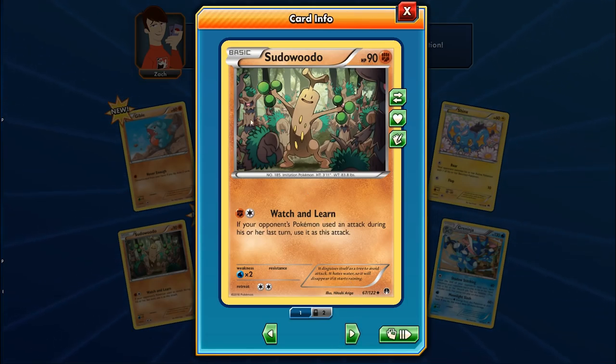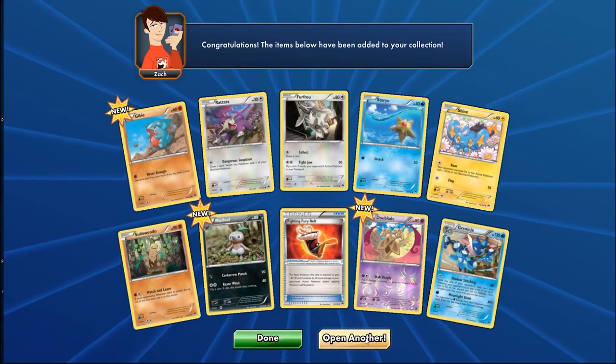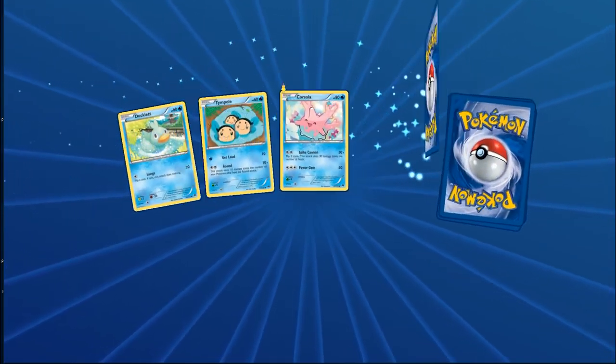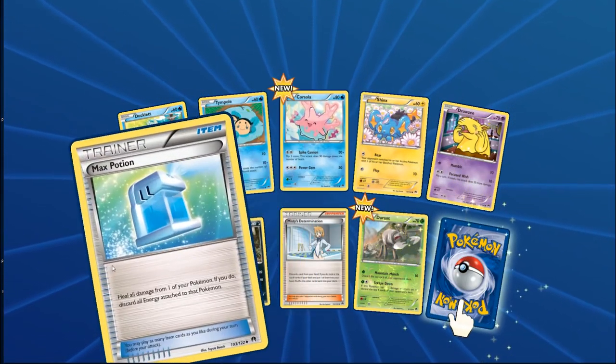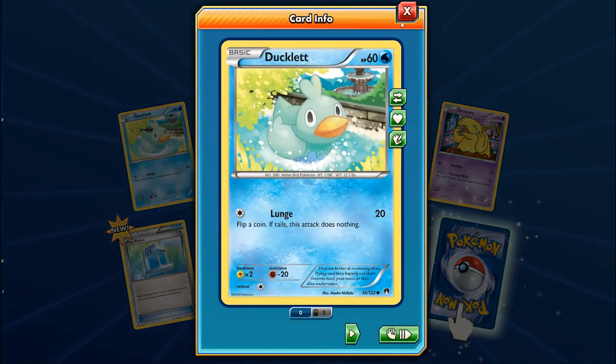Another Fighting Fury Belt. Nuzleaf here with Corkscrew Punch — he's a silly Pokemon. We got a Max Potion — first one! Glad they reprinted it.